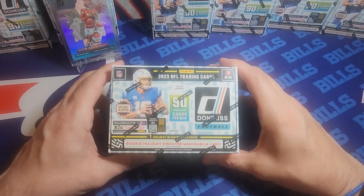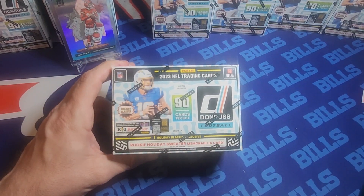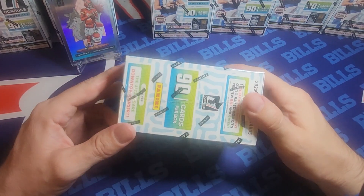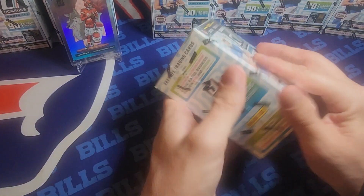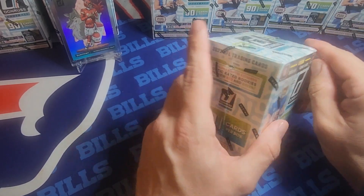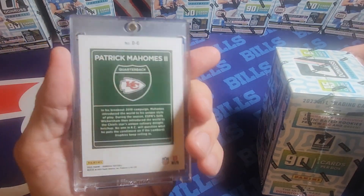I'm looking for a downtown. I have all holiday blasters — that's all I could find. I do like them better because you can get the holiday sweater, plus you get one optic card per box, 90 cards per box, six packs. You get a lot of base in these. Last time I ripped a case I came up dry; the case before that I pulled the Mahomes downtown, which I'm probably going to get rid of.